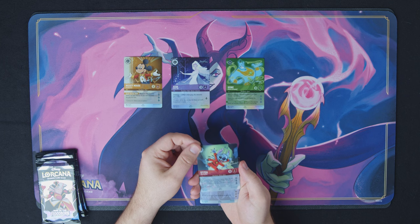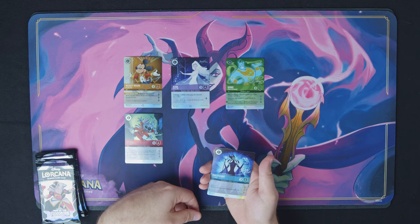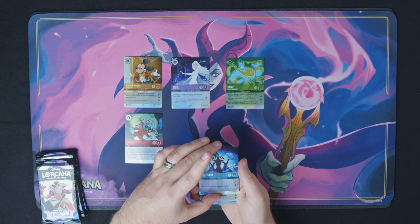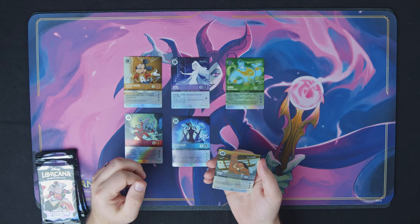Stitch Abomination is also from the previous set. Something I'm noticing is these are a lot of cards that have a lot of lore — Mickey Mouse, the Genie, and the Stitch all do three lore. The Maleficent Uninvited is also from the first chapter. I really like these arts. The artist's name is on the art of the card, so you get to know who did the art. They become more like pieces of work than actual cards you might want to play with.